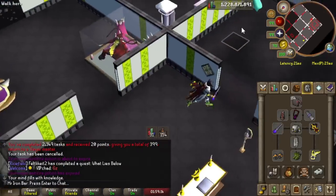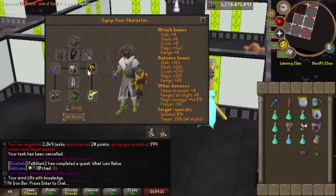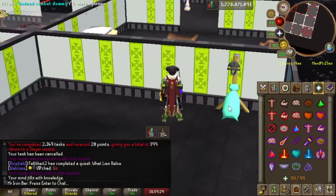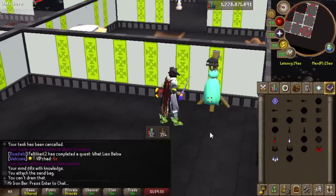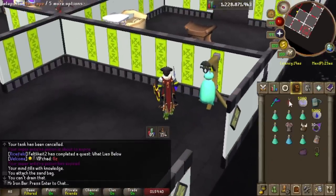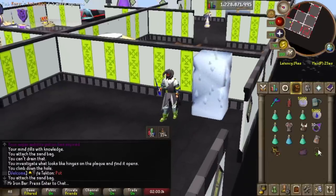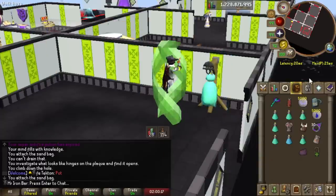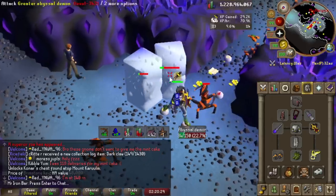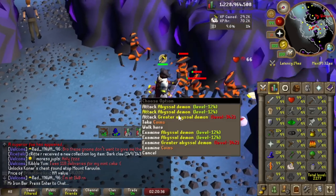We got an Abyssal Demon task — should be easy Brimstone Keys. I want to test out some max hits here because the Ward gives a new 5% Magic Damage bonus. That's 41% instead of the original 36% for Slayer. Ice Barrage hits 48, and Blood Barrage is also a 48. I can almost 3-shot the Abyssal Demons. Without the Ward it should be a 46 — so 2 max hits difference with the shield. This is amazing. First time barraging in a while with this Ward. Getting 70K XP an hour, so the task of around 150 took me about 25 minutes.